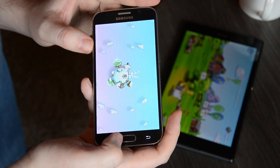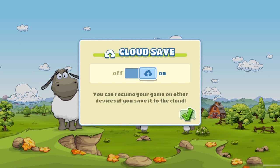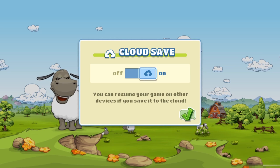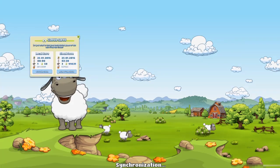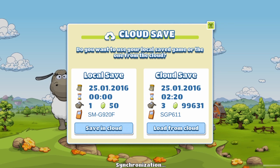Let's start up the game on my new device. Here we are in the main menu, and since this is the first start of the game on our new device, we get this new CloudSave pop-up prompt. It's now synchronizing, and there it is.